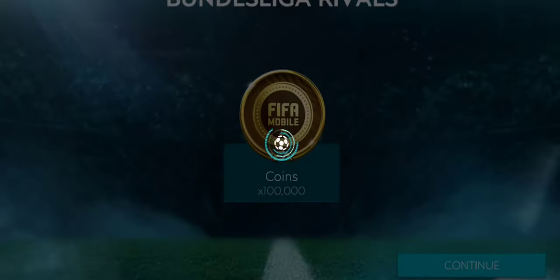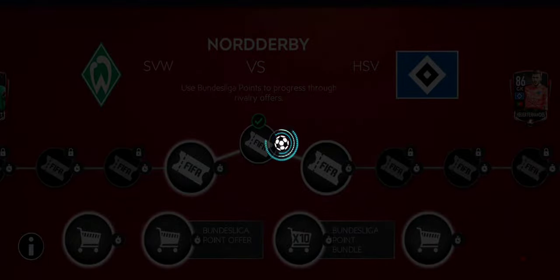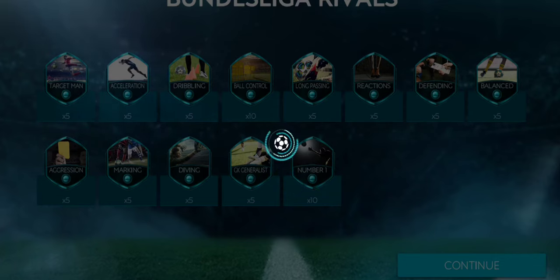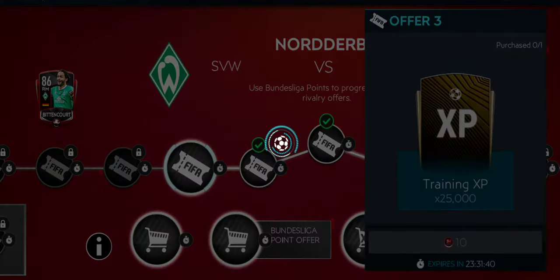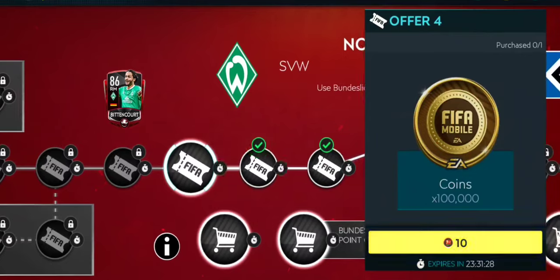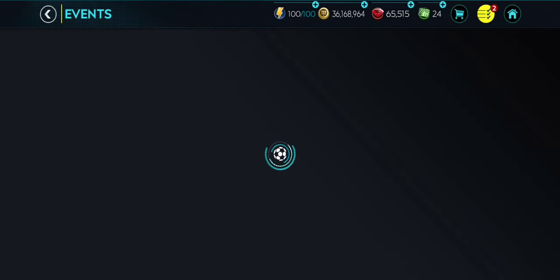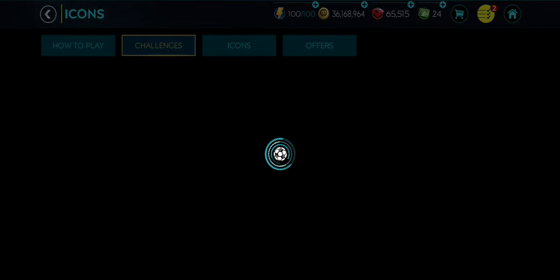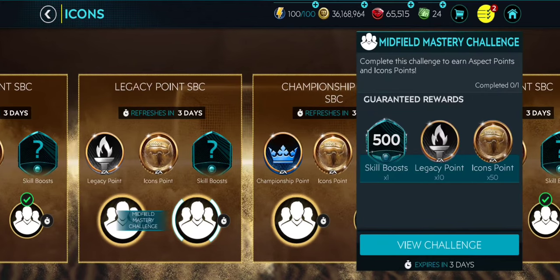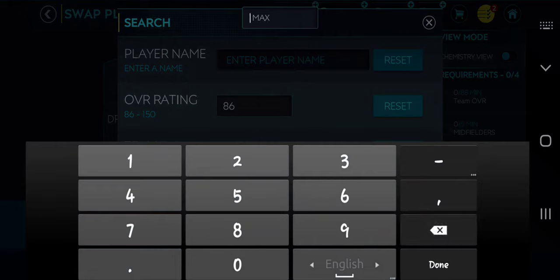Now I'll show you guys the team you need to give away to complete this SBC. If you guys haven't got these 86-rated cards, don't worry — the event finishes in 24 hours but the SBC runs for 72 hours, so you can just get the players from the market and complete this SBC.